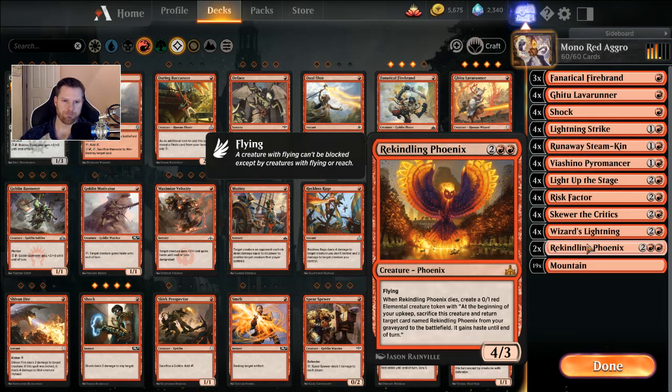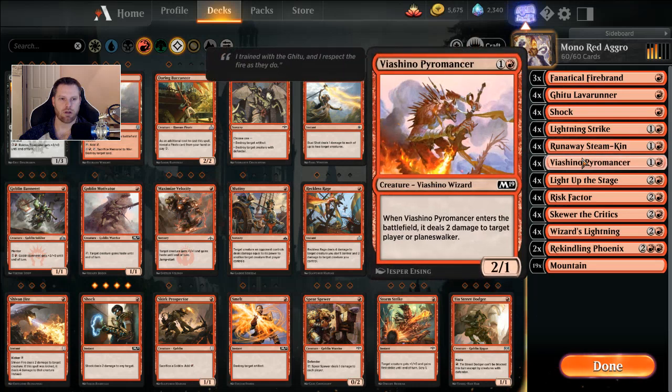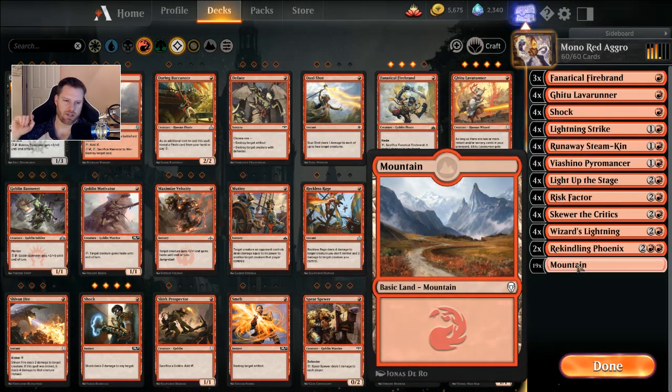I'm also running two Rekindling Phoenixes. It is possible to have a third-turn Phoenix after you've done some crazy damage. If we get the perfect draw, on turn three we could get our opponent down to five, then at the end of that turn pop the counters off the Steamkin and cast a Rekindling Phoenix. Sometimes you can pop the Steamkin counters for three mana, cast spells to get back up to three counters and save a mana — it's pretty awesome if you have both Steamkins down. I'm running 19 lands, so it's hit or miss in Arena, but it seems to be working pretty well.